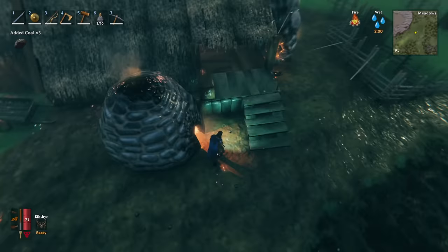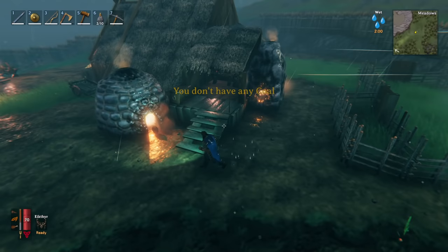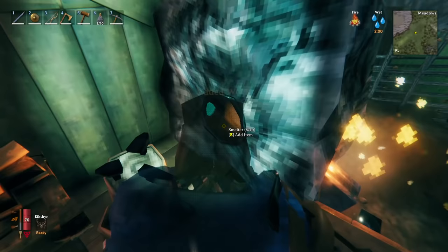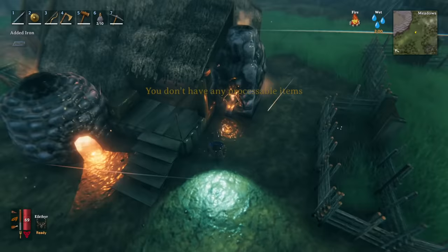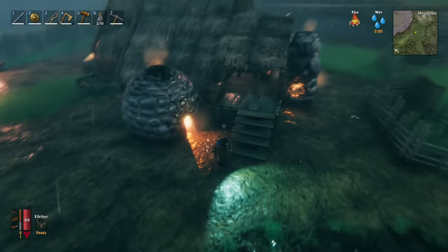Essentially, all you need to do is just keep transferring back and forth. Farm up all of the different crypts that you can find in that swamp area. Once you've farmed everything to your heart's content, if you want even more iron — say you've got a whole tribe of people that you need to get iron for — you can just create a whole new map and run through all of the crypts again. It's really nice, and I'm quite happy that it's actually a function of the game.